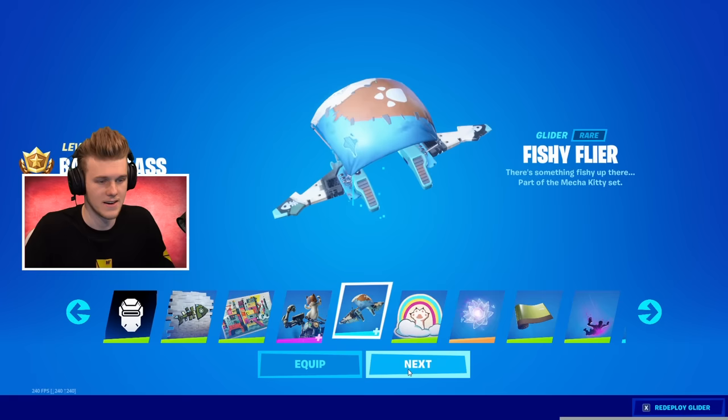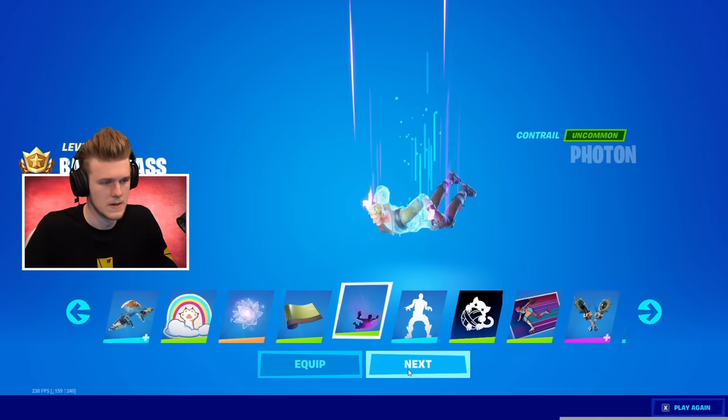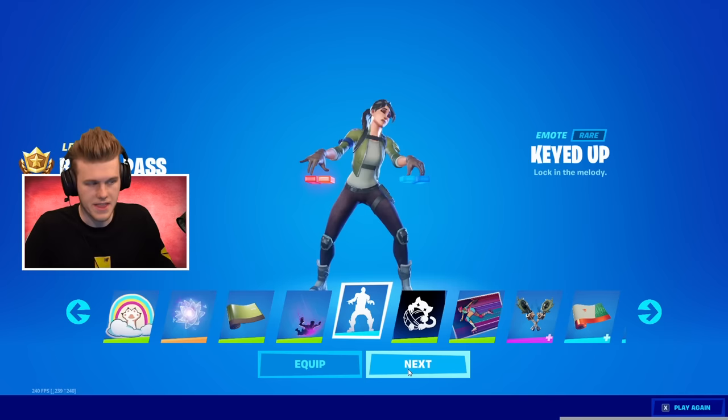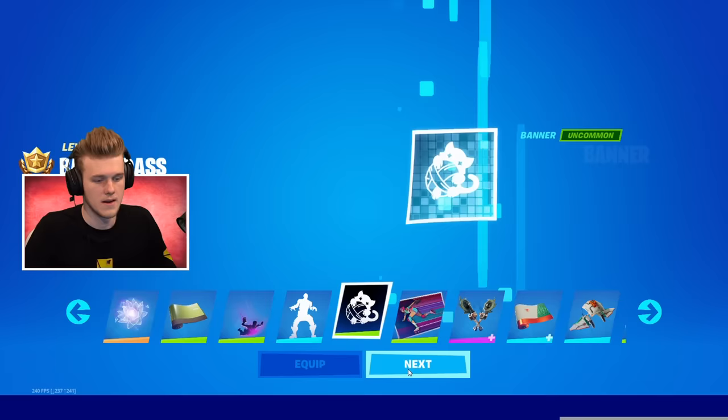Fishy Flyer — okay. Then Infinite Bloom — I guess there's an upgrade on the back bling. Maestromind — cool. Then we got Photon — looks all right. Keyed Up — I like this one. I think I found my favorite emote. Yeah, that's my favorite emote in a minute. Skater Bit — Power Claws. That wrap is kind of meh. Star Strider Glider — it's kind of meh. Loading Screen. Bottom Cap Upgrade.